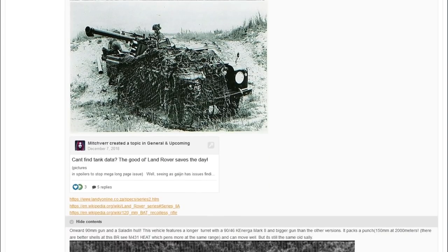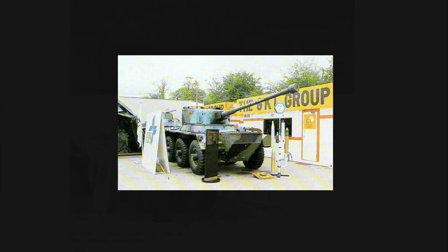The next vehicle is another Saladin variant with upgraded firepower — the Saladin hull with a larger turret housing the 90mm 90/46 Kérogan Mark 8. This bigger gun can penetrate 150mm at 2,000 metres and could potentially use even better shells than those tested. The Saladin hull stays the same but gains an elongated turret with a long 90mm, significantly increasing its firepower.